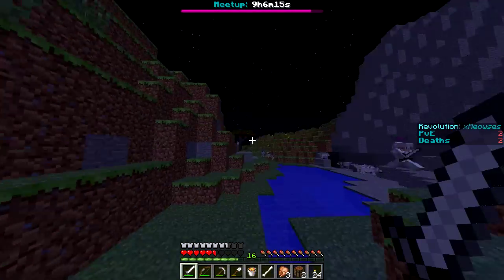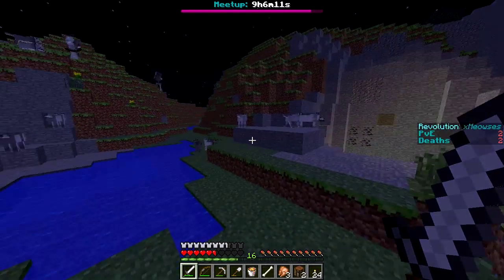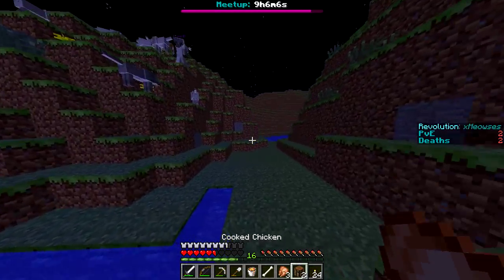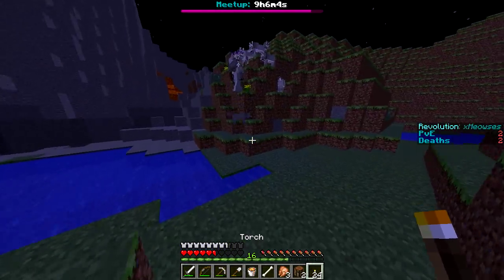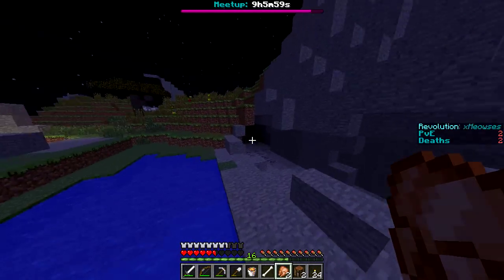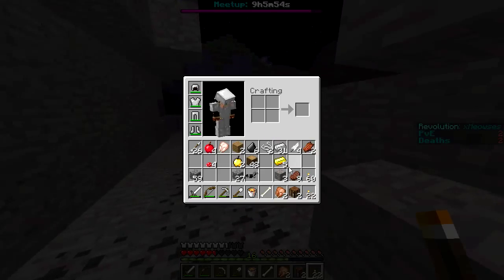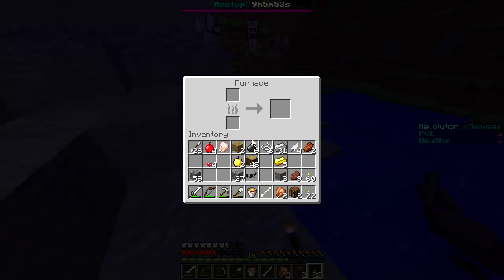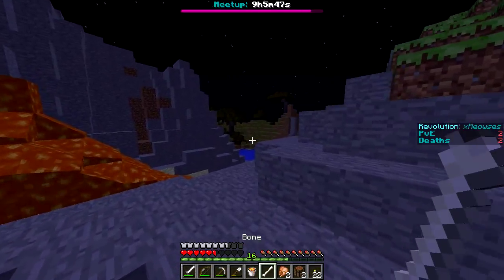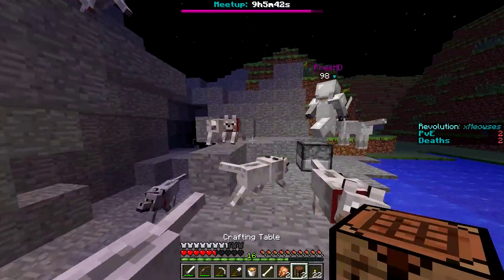Oh no! The skeleton wants me dead. I don't want to take my first damage. The dog's got your skeleton! I'm down to 98 health. Do you have any iron to put in the furnace? I want to get a water bucket too — that'd be great. I just need six iron — smelting it up. Even though we're right next to zero zero, I'd like to go down into the caves.